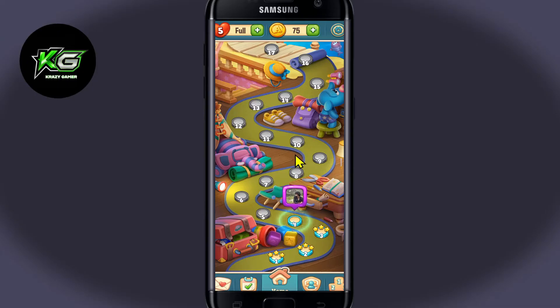First of all, open up the Toy Blast game on your device and you will be taken into the home page, from which you can choose the level that you wish to play. Now if you wish to reset the progress and start all the way from the beginning,